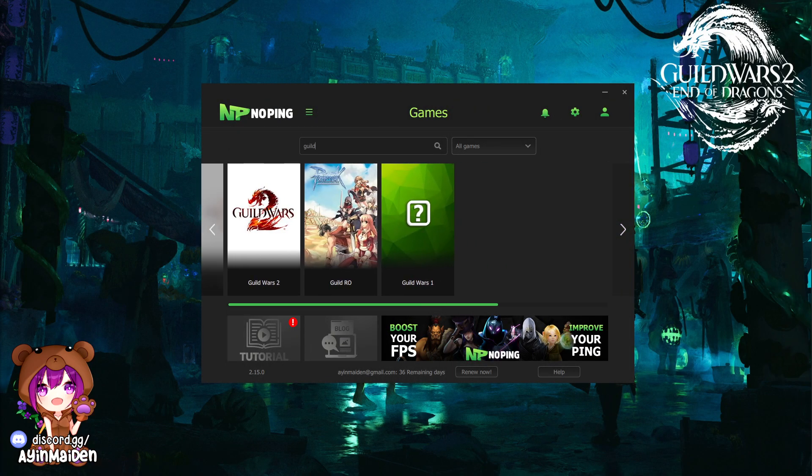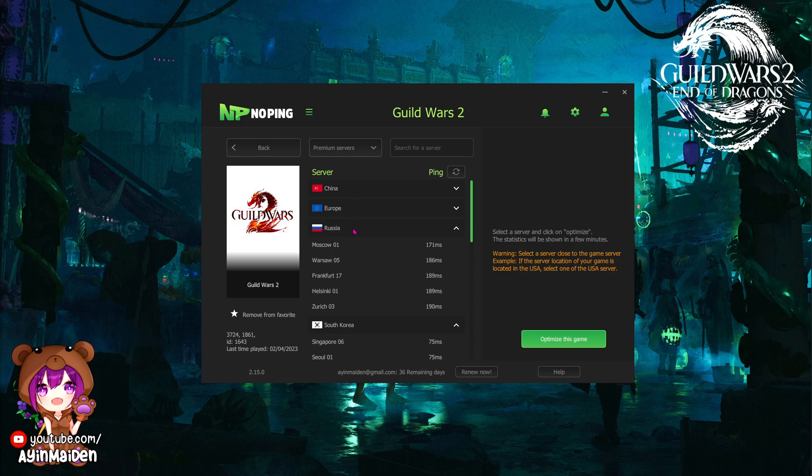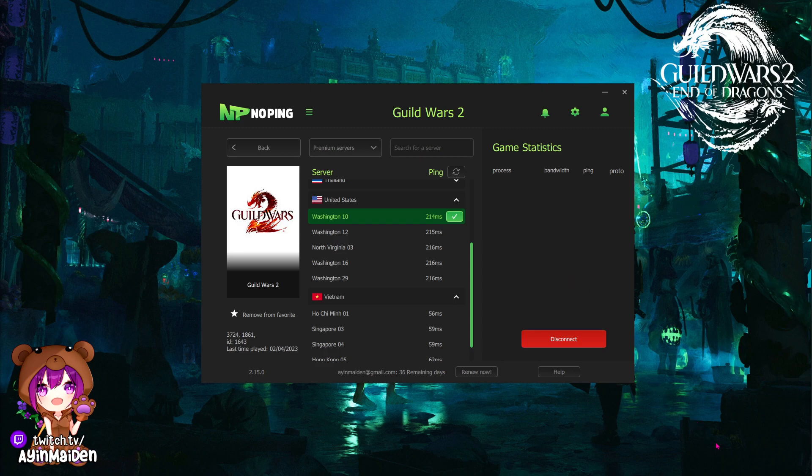After you have installed it, you have to launch No Ping. Search for Guild Wars 2, and then select the server closest to the game server. Click on 'Optimize this game', then launch Guild Wars 2.